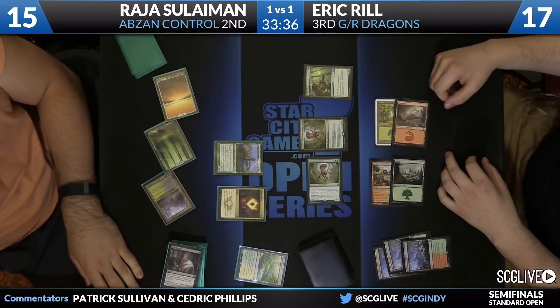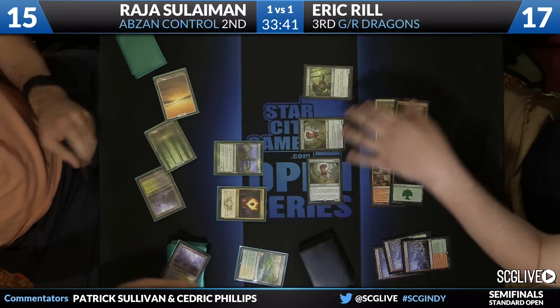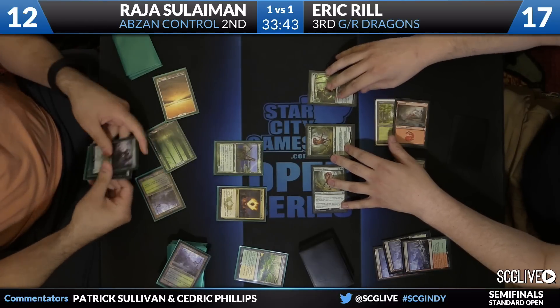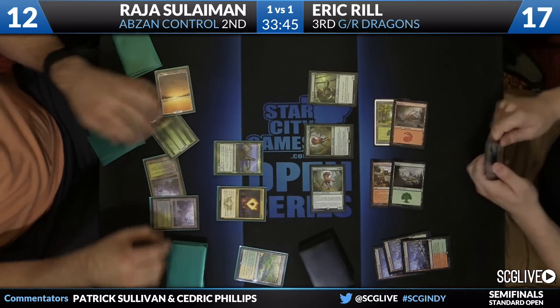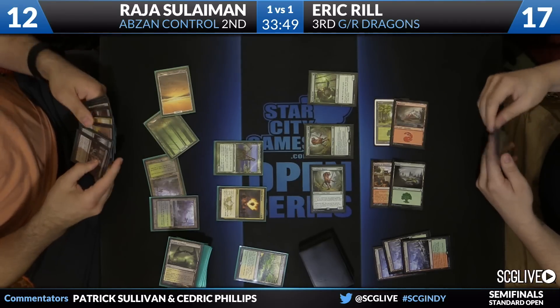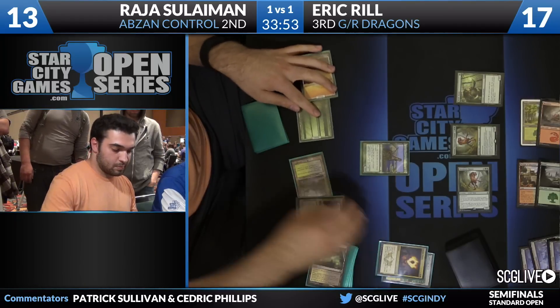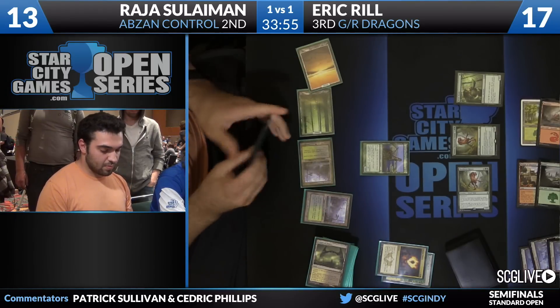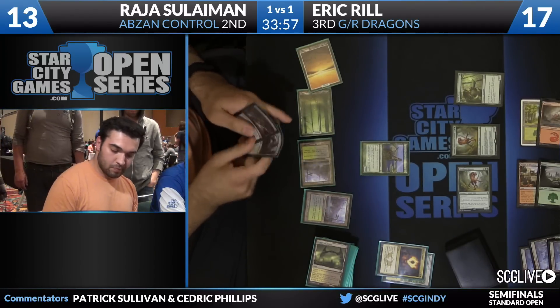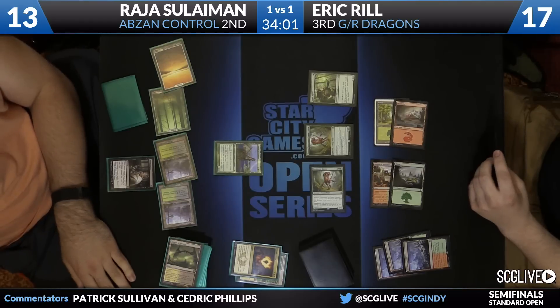There's the chance he just draws into a Llanowar Wastes that he could play and then cast a Thoughtseize, but I don't even know if he'd want to do that. He's falling to 12 here — the Thoughtseize would be 10. Den Protector, top card of the deck. There's a Llanowar Wastes. Up to 13. Temple of Silence. Do you want to cast that Thoughtseize? I think it's cast Thoughtseize or discard to hand size. I think this is good enough to cast. Really painful. Go to 10. Crater's Claws, Goblin Rabble Master — see you later, Claws.